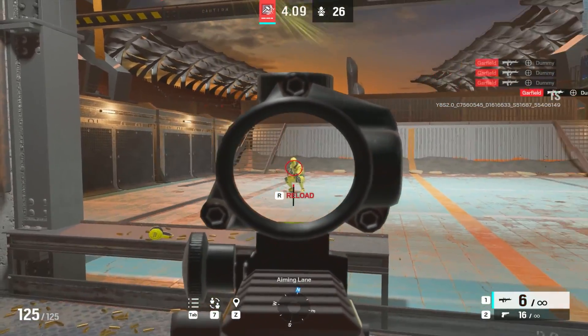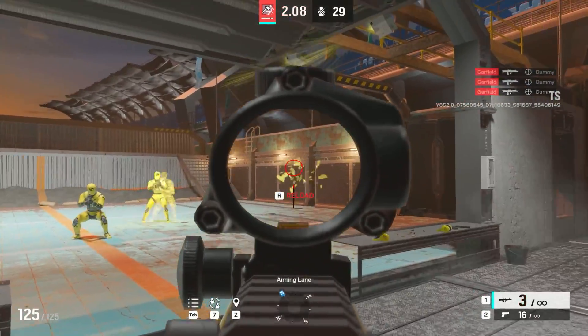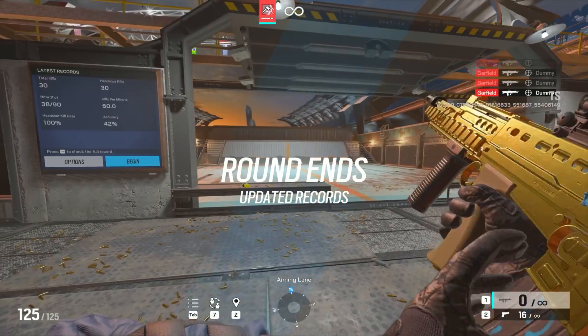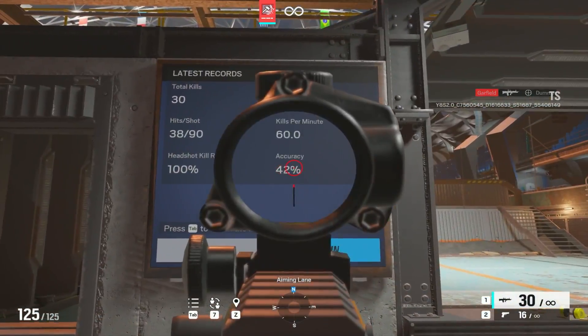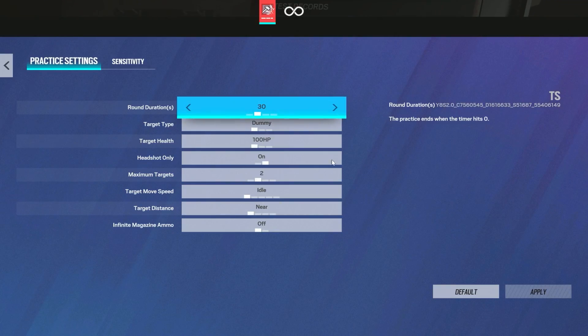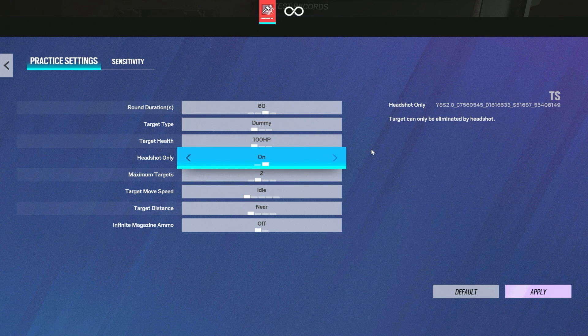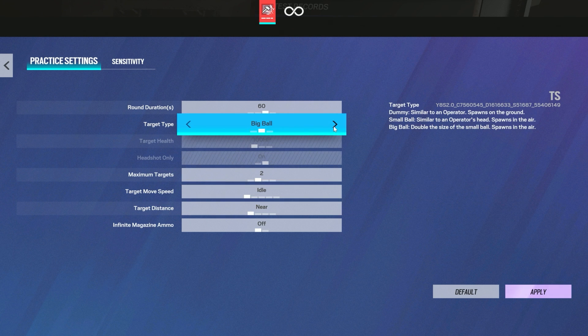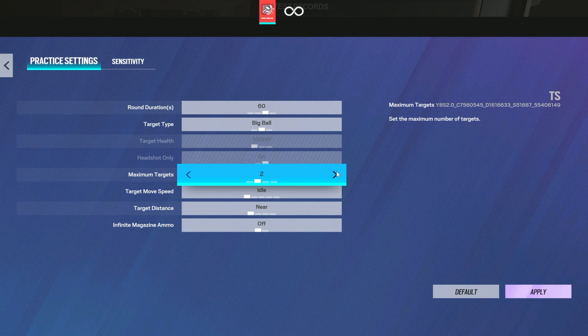I would suggest doing one to three of these just so you can warm yourself up. It doesn't matter if you're just going one tap only or spraying your entire mag, as long as you get your flicks down and your hand used to holding a mouse, or your thumbs to a controller. Not the best accuracy — I am on the test server with a random sensitivity. Anyway, going into the next second round of things, I would put it on big ball mode.